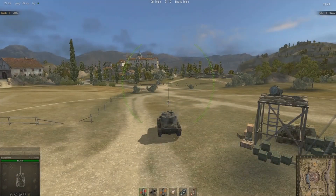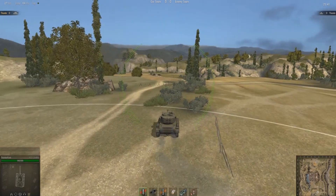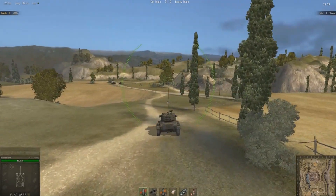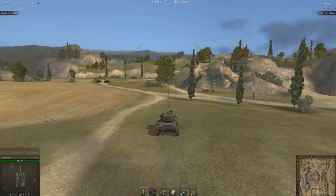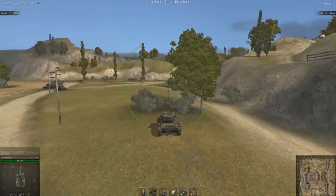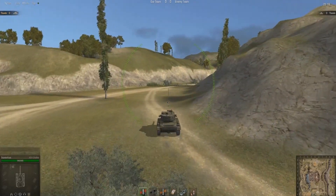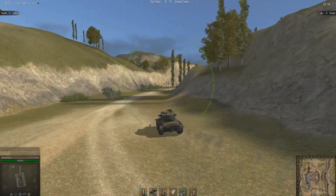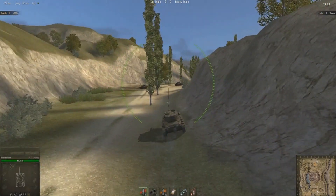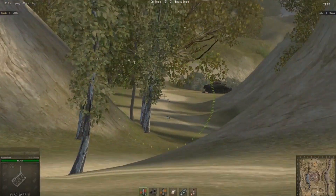Finally for spawning at base number one, we're going to take a look at the left hand flank. In my opinion this is the best route to take when scouting, but there will be a lot of enemy activity as it's a heavily contested flank. Unlike the right hand flank, there's a little more room to maneuver — there are rocks and hills for cover. Don't take the little hill facing the base; taking this route instead gains you an extra five to ten seconds on the enemy.